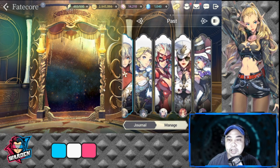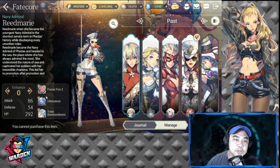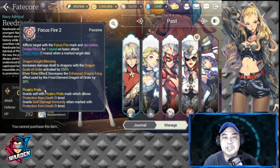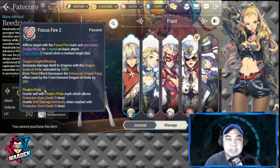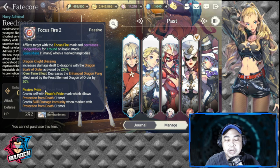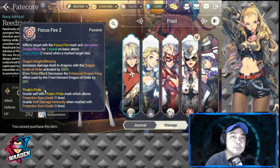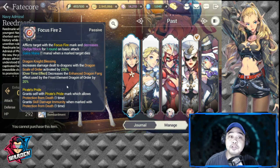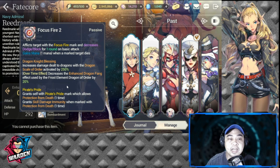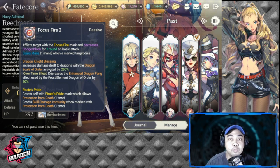Starting with number six on our ranking: Reed Marie. Unfortunately, Reed Marie had a rework already and it did give her a little bit of a boost, but not so much. Some were actually arguing that it even made her go into a lesser form in terms of skills. Her passive is Focus Fire: two clicks target with Focus Fire mark and decreases dodge block for one round. On basic attack, gains one mana when mark target dies. Dragon Knight Blessing — she is actually good with the dragon — increases damage dealt to dragons with Dragon Scale of Order activated by 250.